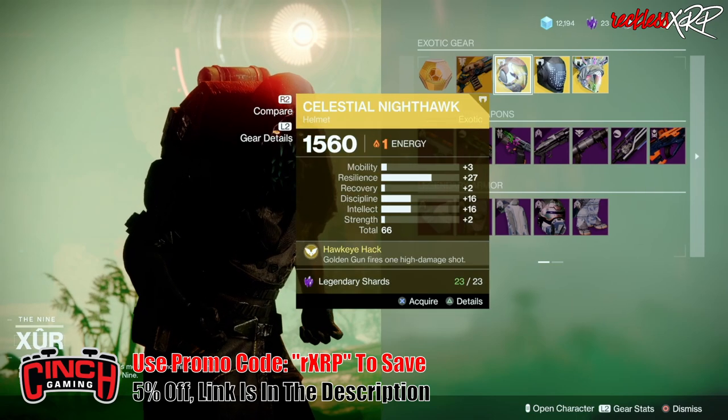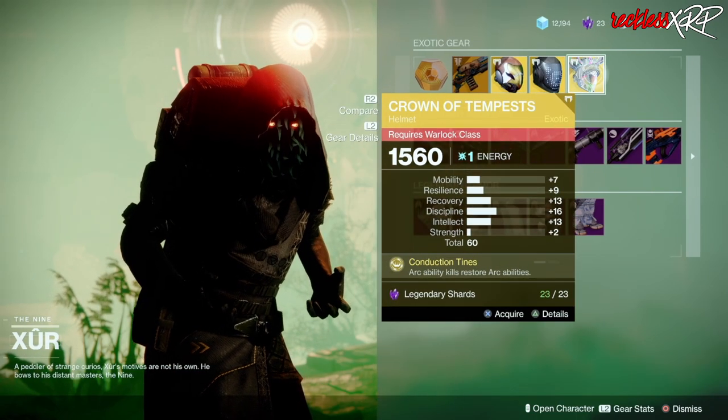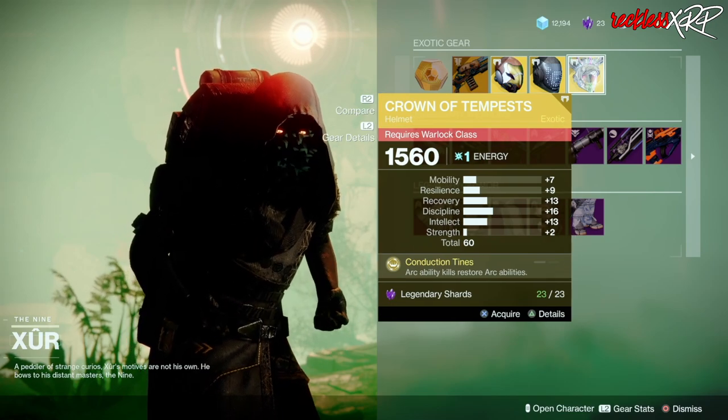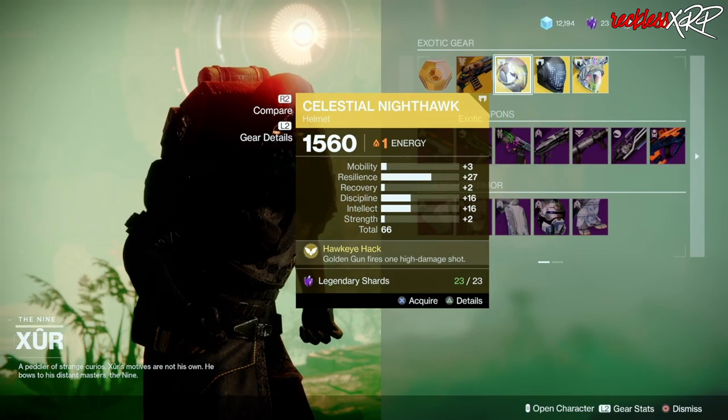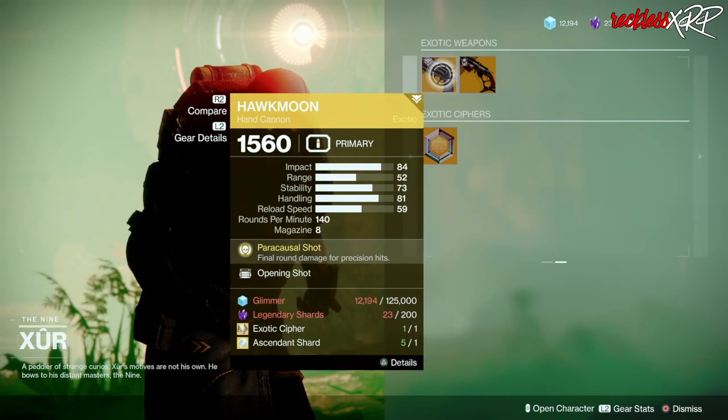So the exotic this week is the Lord of Wolves. Then we have the Celestial Nighthawk for the Hunter, the Skull Fort for the Titan, as well as Crown of Tempest for the Warlock. Go ahead and pick these up if you don't have them.